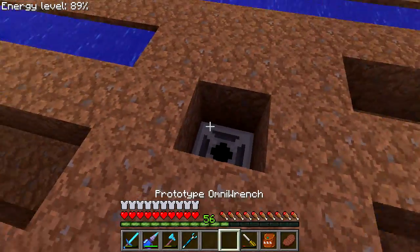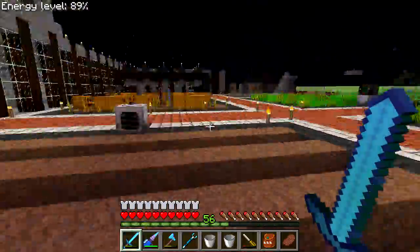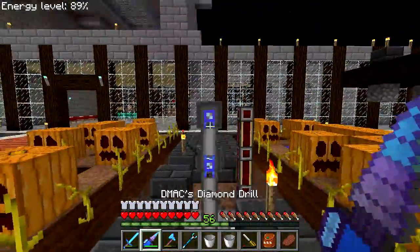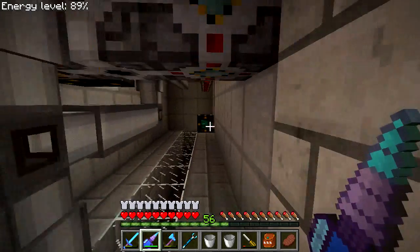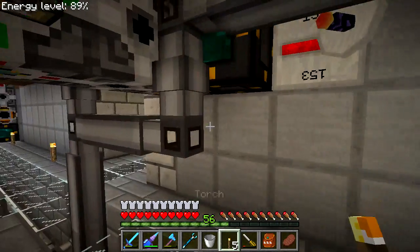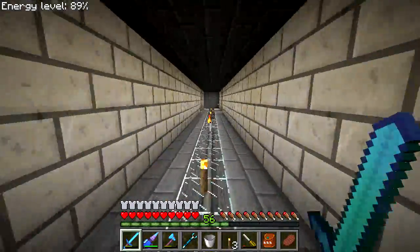I've looked it up and tried putting water on the blocks but it still doesn't seem to work. I've seen it work before but I don't know how. Since we're not actually in need of pumpkins or melons right now I'm just going to leave it. I may be mistaken that the planter works for these crops at all. Let me at least put some torches in here so mobs don't spawn.